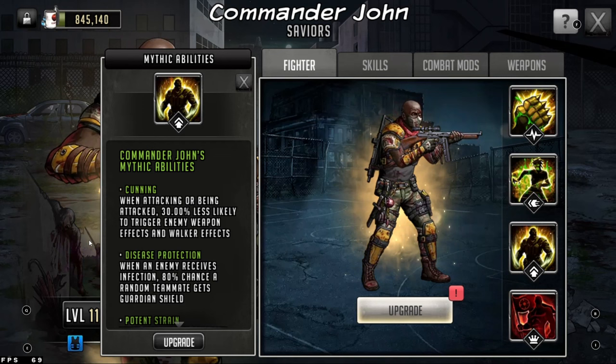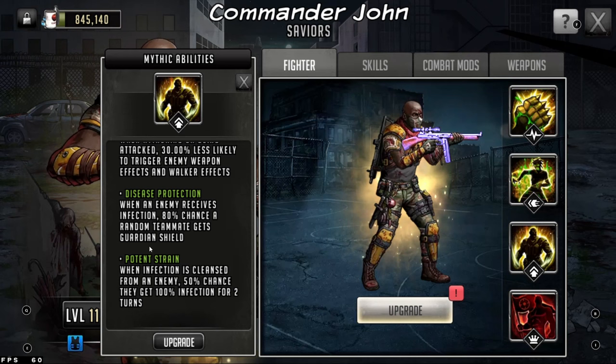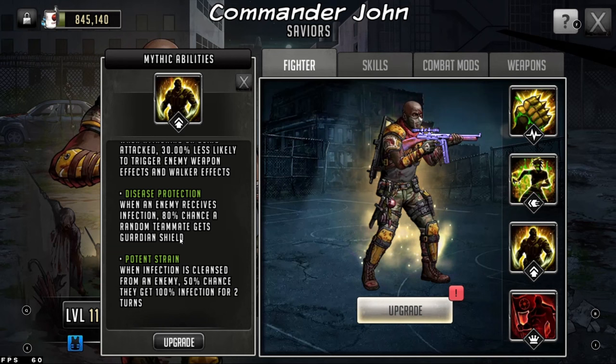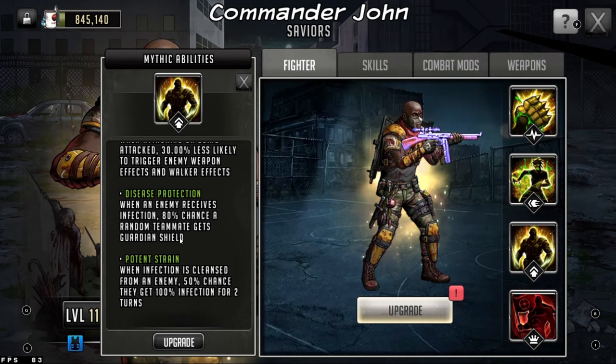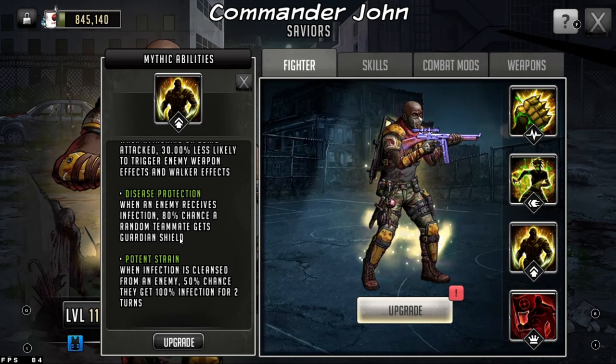Next, he has disease protection — when an enemy receives infection, there's an 80% chance a random teammate gets guardian shield. This is crucial. What's going to happen is if you put an attack toon in this team that does a lot of damage, like Sophia or Hangin, when infection is out there, that guardian shield is going to go up and help combat against attacking a toon that has vengeance or something of that nature. So that guardian shield, when applied, is going to be absolutely crucial — this is what makes him really good.